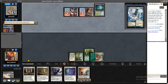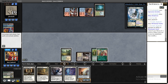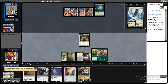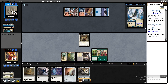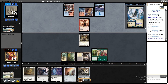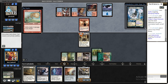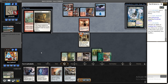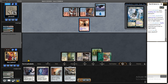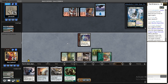They tapped out end of turn to destroy the Ragavan. Again they tapped out, allowing me to play Stoneforge Mystic with open Ephemerate — pretty good. If they try to kill Stoneforge they need two removals, and then they can't have removal for my other stuff. I used Ephemerate, they couldn't have two removals, and I was left in a perfect position. They were tapped out so I could play my Apparition on their Channeler and have another very good turn.